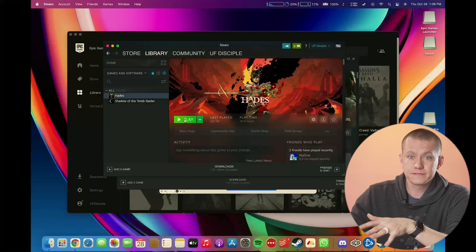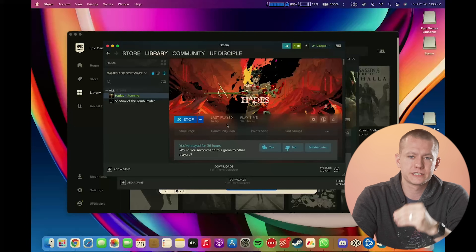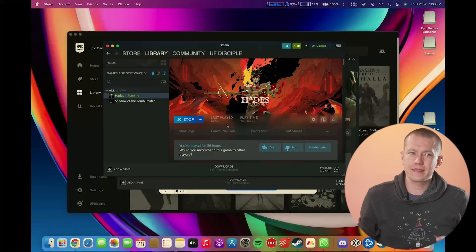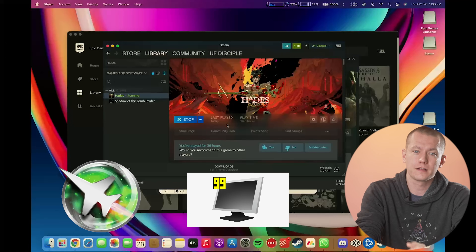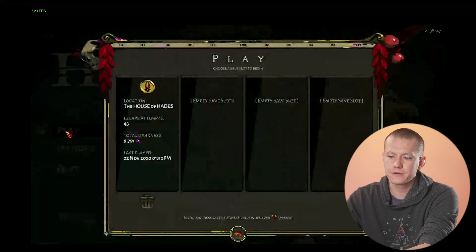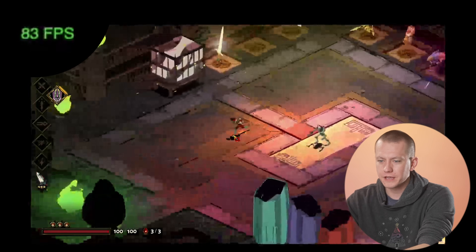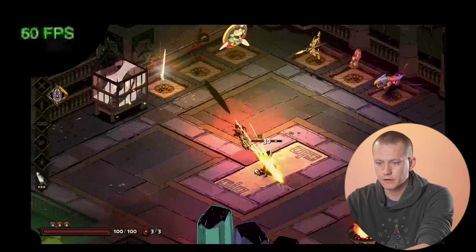Let's start with the native Steam version on macOS. One thing to note is that there are very few applications that allow you to check frame rate on Mac devices. Steam has its built-in FPS counter, but there's nothing like MSI Afterburner or Fraps made for macOS that is still under active development. There is a program called Count It, but it's gone out of development and isn't necessarily working on every game.